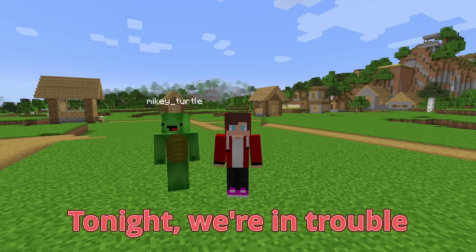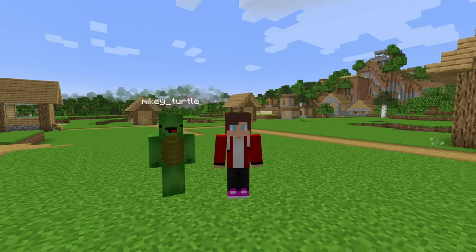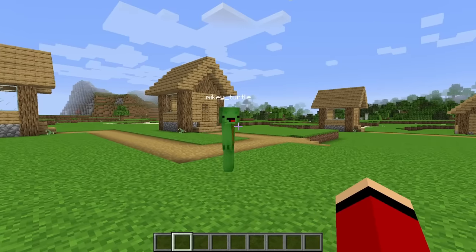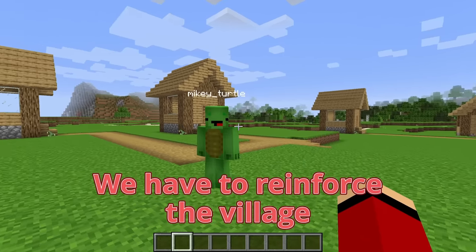Let's get started. Tonight, we're in trouble. Something awful is coming to get us! What is it? Sounds scary! It's a wicked creature called the Scary Villager, and it's heading our way. I think I've heard of that! There's no time to waste! The Scary Villager is really bad news, so we have to reinforce the village.